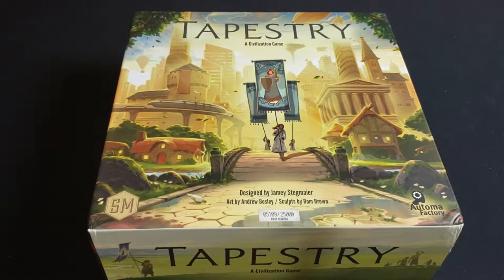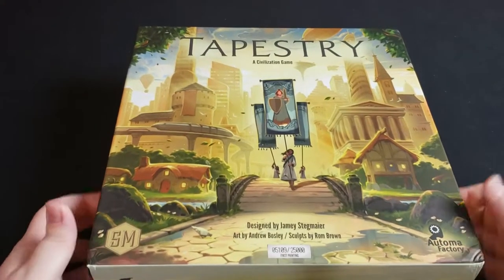Hello and welcome to Board Game Gumbo. Today we're going to be unboxing Tapestry, the newest game from Stonemaier Games. Tapestry is a game for one to five players, plays in about 90 to 120 minutes, and it's a civilization building game where you'll be advancing your own group on several different tracks, trying to ultimately score the most points by the end of the game. So let's open it up and see what's inside.